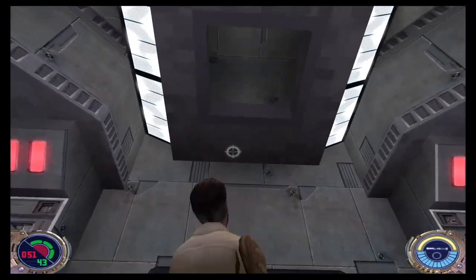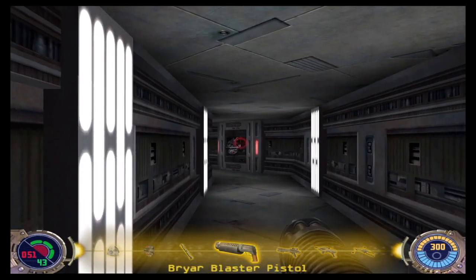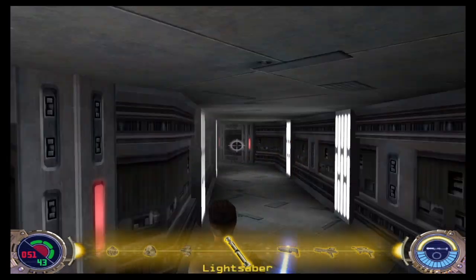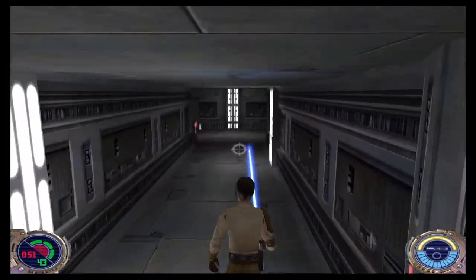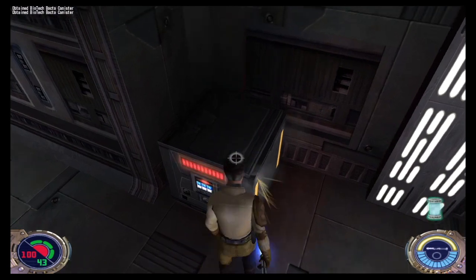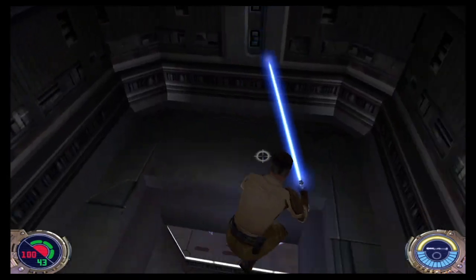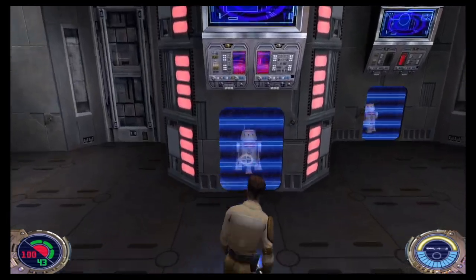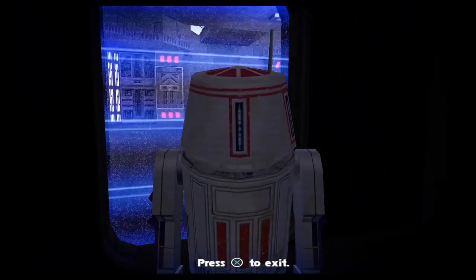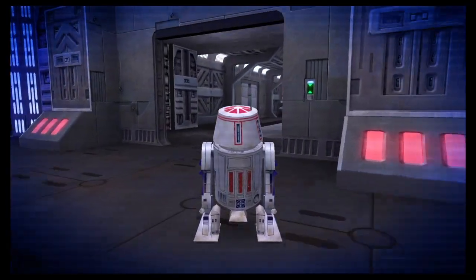Where's my lightsaber? This is my favorite room in the whole ship now — I get to hang out with a bunch of good boys. This is my favorite level. Droid simulator? I'm here for it.